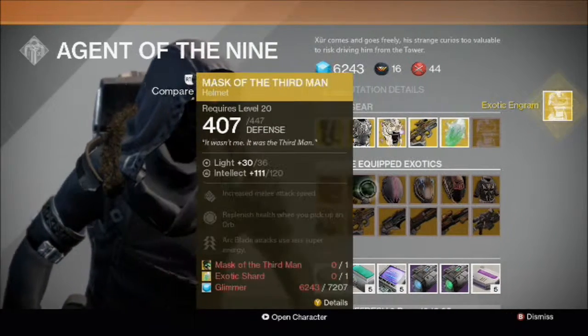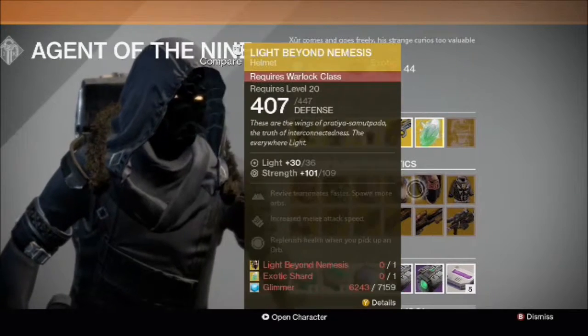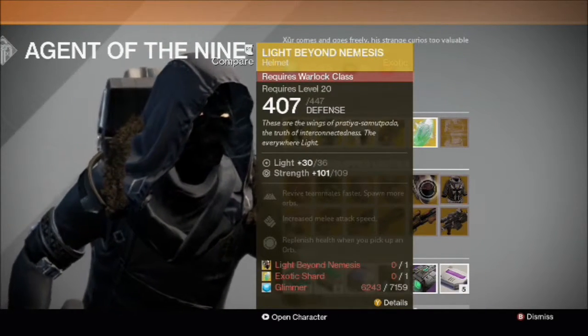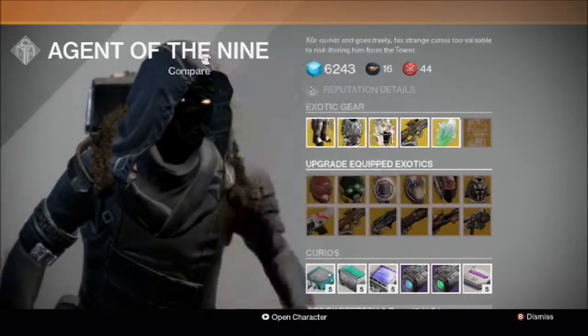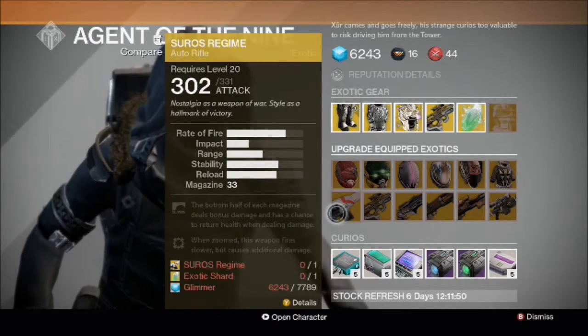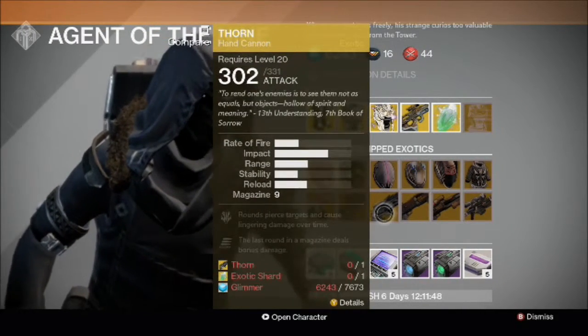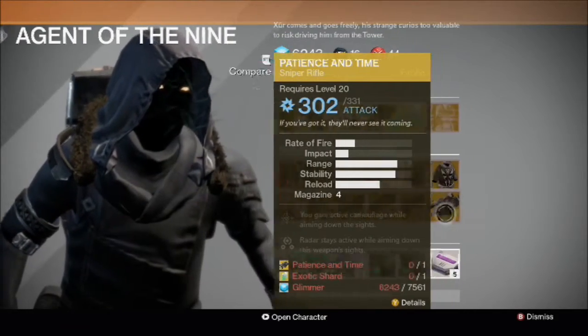Upgrades this week: we've got the Symbiote and The Third Man for the Hunter. We've got Saint-14 and the Helm of Inmost Light for the Titan. And then we've got the Light Beyond Nemesis and Heart of Praxic Fire for the Warlock. And then weapons: we've got the Suros Regime, No Land Beyond, The Thorn, The Invective, Universal Remote, and Patience and Time.